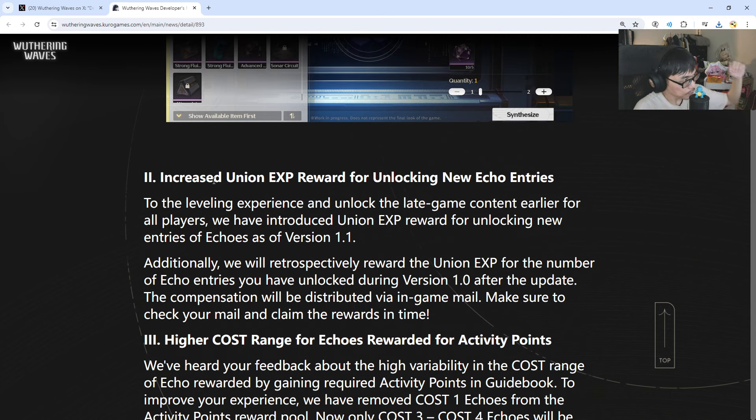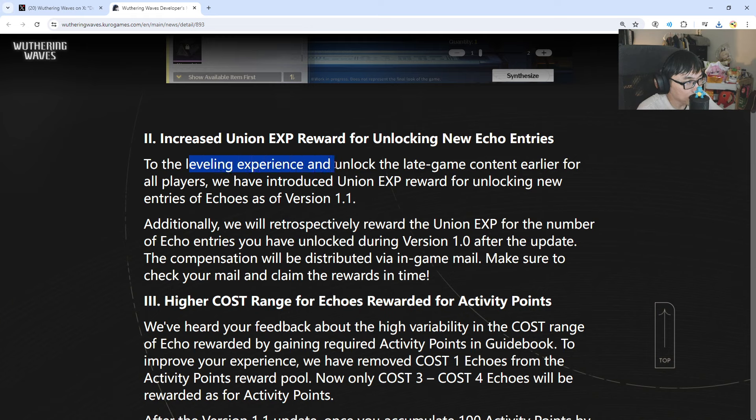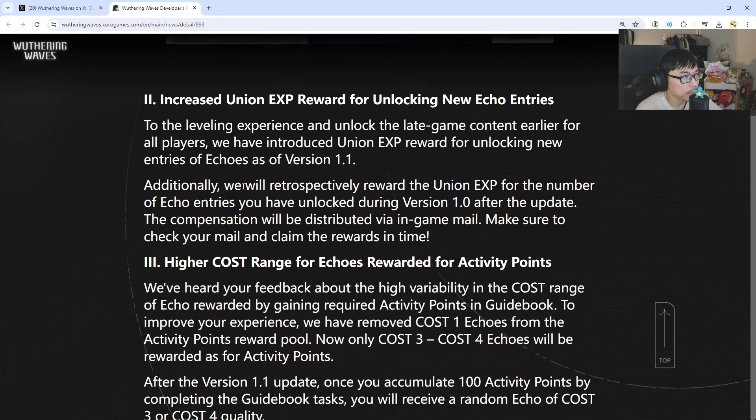Alongside that, increased Union EXP reward for unlocking new echo entries. To improve the leveling experience and unlock late game content earlier for all players, they've introduced Union EXP rewards for unlocking new entries of echoes as of version 1.1. Additionally, they will retroactively reward Union EXP for the number of echo entries you've already unlocked. The compensation will be distributed via in-game mail. Make sure to check your mail and claim the rewards in time.